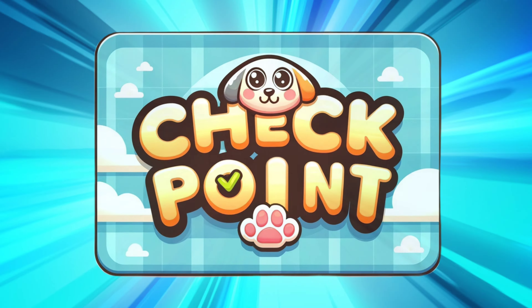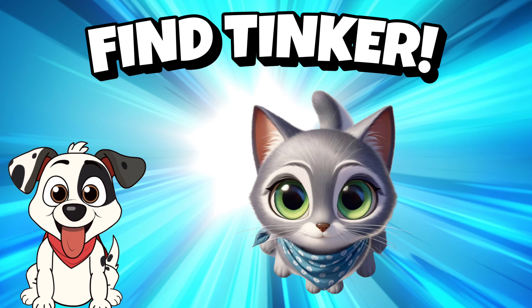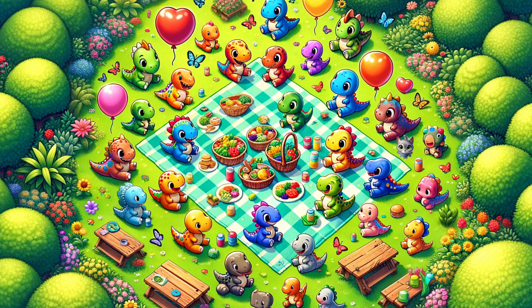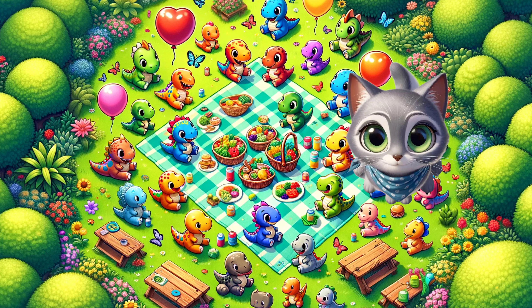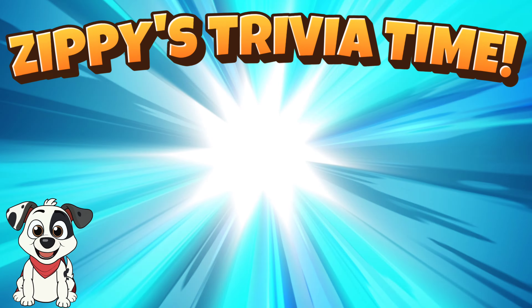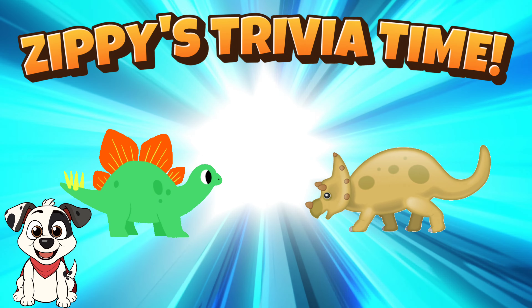Awesome job, you've reached the next checkpoint! Tinker is hiding again — this one's going to be a bit harder. Can you find her at the park? There she is, you found Tinker! Awesome job. Which of these two dinosaurs do you think is a triceratops — the one on the left or the one on the right?